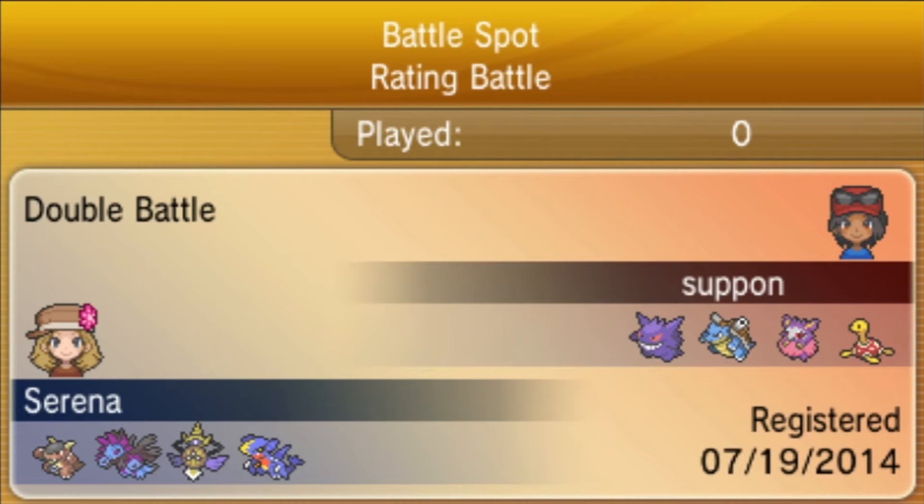Trick room just gets destroyed very hard in this meta because there are so many priorities and so many Prankster Pokemon. That said, Talonflame and Kangaskhan are very prominent, and Aegislash is an extremely slow Pokemon, so it works very well under Trick Room.